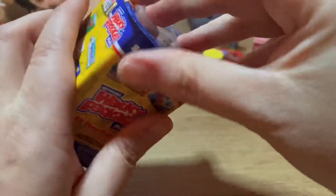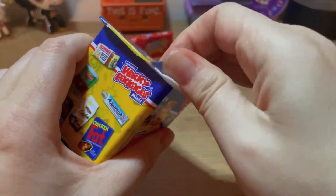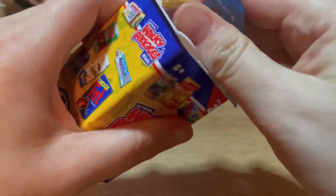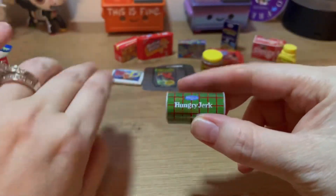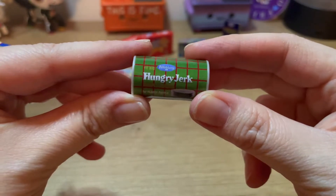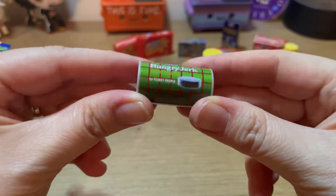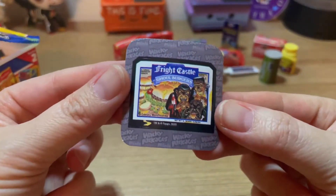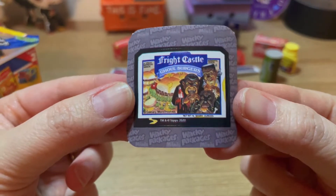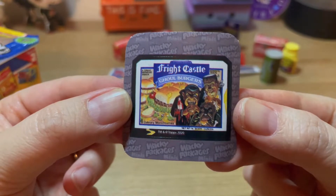Alright, last one. So first batch was good — not a lot of duplicates. And I can't wait to go through my checklist to see how many more I need. 55 was my goal — I need 55 more. The first one here is Hungry Jerk for Flaky People — Hockey Pucks, by Pills Blurry. Hockey Pucks for Flaky People, that is so funny. Let's see what sticker we got — a new one! Fright Castle, Gold Burgers. Oh, that is so funny. I like this sticker.